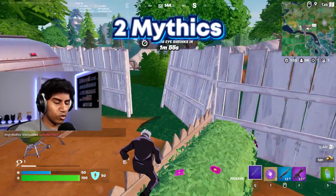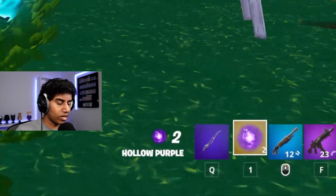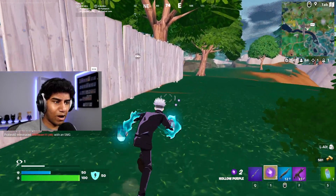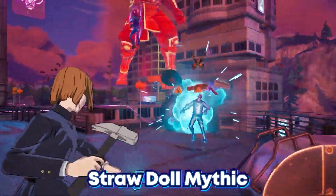Like any anime collab, we also got two brand new mythics. One of which we have right now — hollow purple. This works very similar to the Deku Smash and it's actually really powerful. The other one is the straw doll mythic, which is kind of like a grenade that does 50 damage on impact.